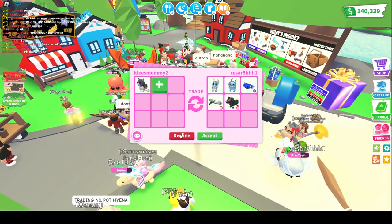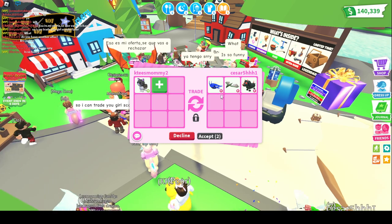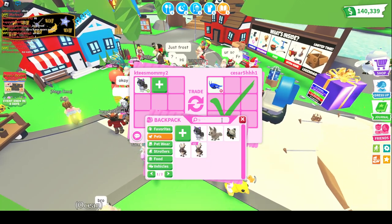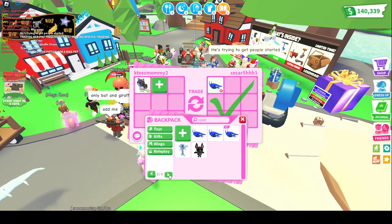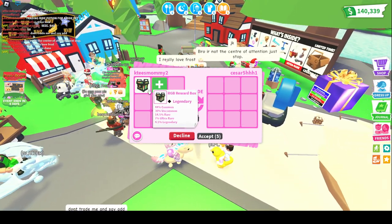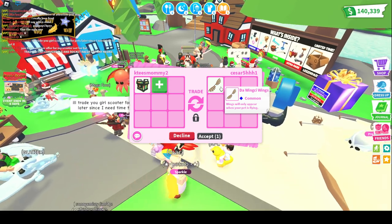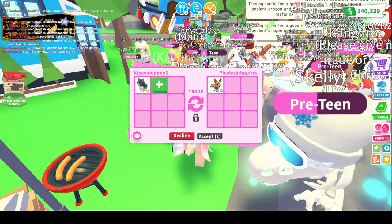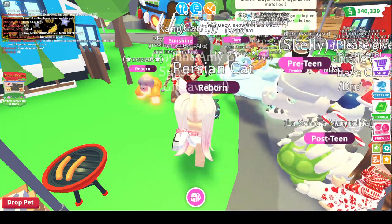Getting offered a space whale ride — those were really expensive when they were in the game. I can't do it for just that though. It does have a ride potion on it, and I do have some space whales. RGB boxes are hard to come by so I just can't do it. We're getting offered a Fly Ride Kitsune — that's so cool to see, but I still don't think I would have done it. This Neon Persian Cat has been a lot harder to trade than I thought.